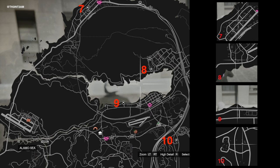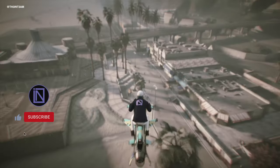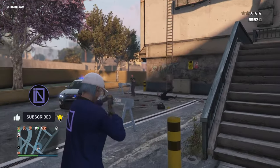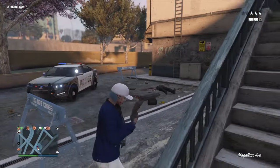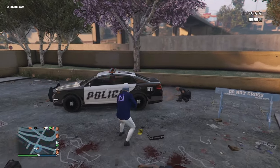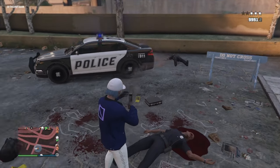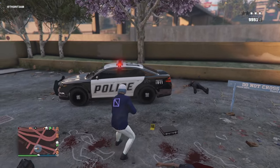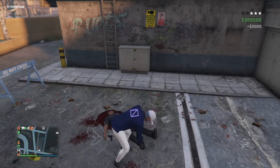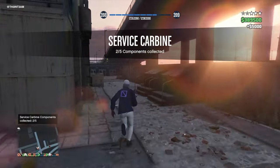You should try to set these locations to memory, because you'll be visiting them a lot. When you come across one of these crime scenes, you'll see a blue dot pop up on your radar and map. There will be two police officers investigating the scene. You want to quickly take them out and search the area for a piece of evidence, which will be a component of the service carbine. These pieces are small, so if you're having a hard time locating them, search around the chalk outlines and you should see a collection prompt pop up on the left corner of your screen. You will receive a 3-star wanted level as soon as you engage with the officers, so find these components as soon as possible. You'll receive $5,000 and 2,000 rep points for each component you collect.